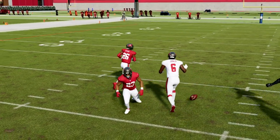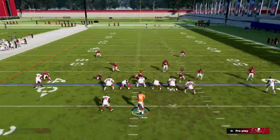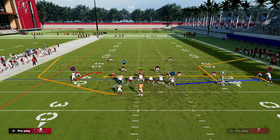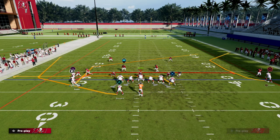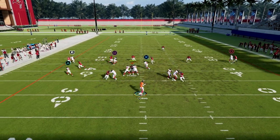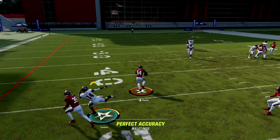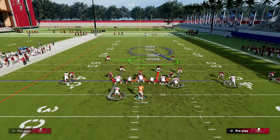This play is very effective for breaking down man-to-man. Most people when they play U-Trips will have some kind of hard flat to the tight end side because of how powerful the tight end out route is. But if they don't, this quick drag over the middle to the square receiver could be there. That drag to the solo receiver could also be there for you as well.